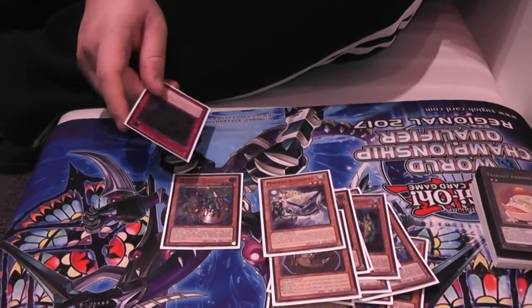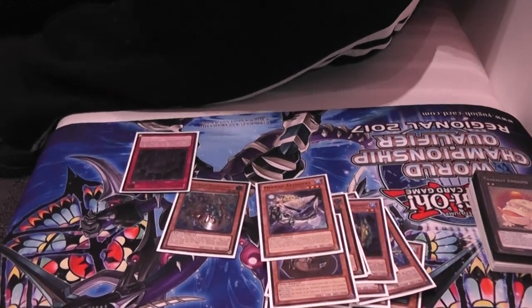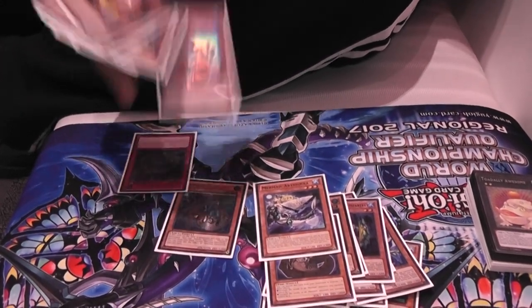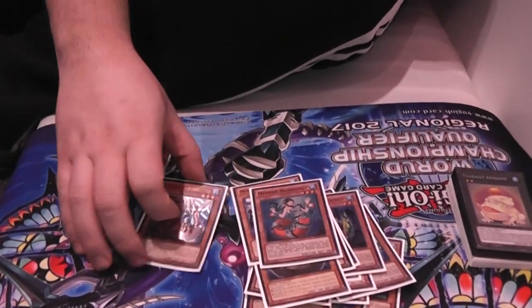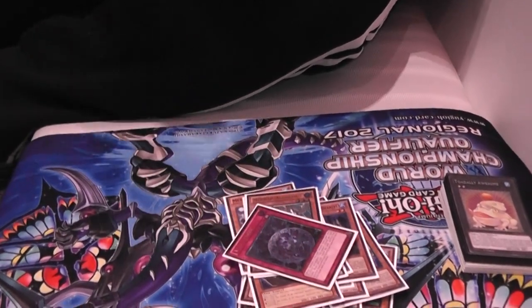They try to OTK me or push for game. I flip this, get this, have this in hand, get Pike, pitch this so I have 2 blockers. And if they're trying to kill me through Maxi, I just draw cards and live.